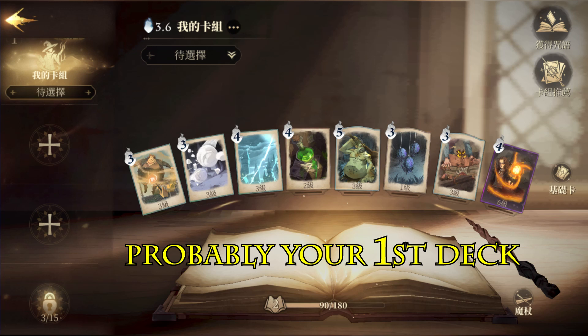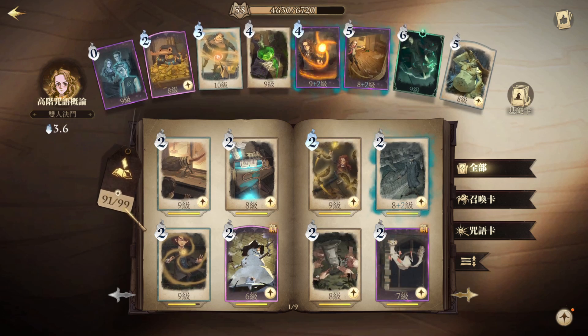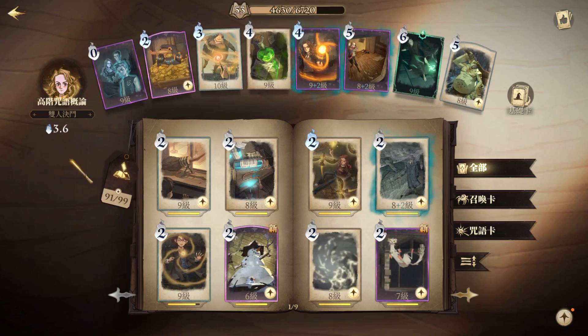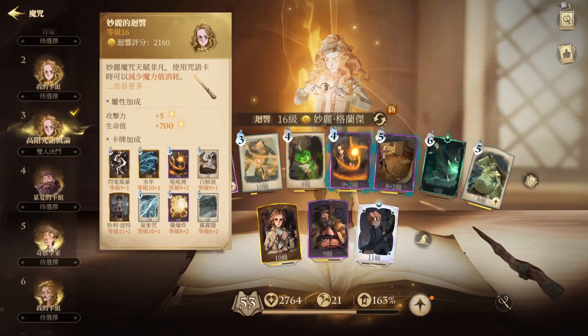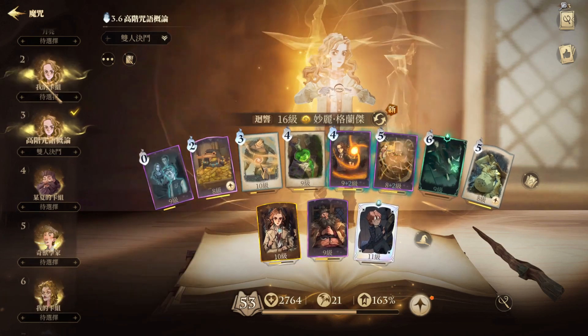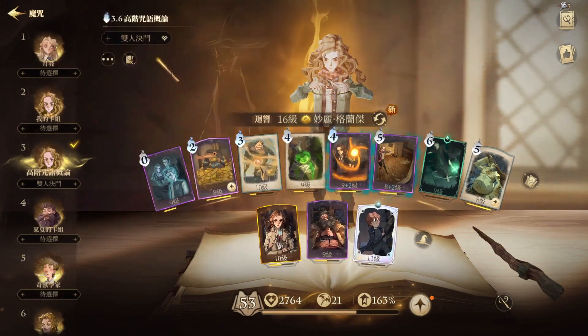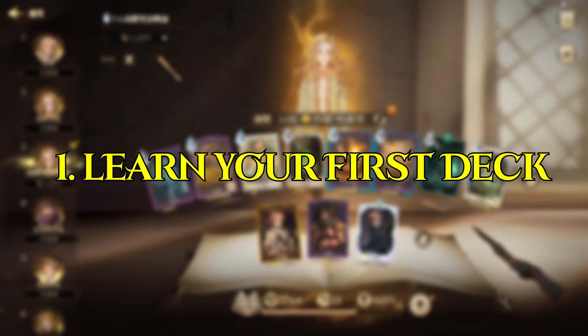However, it can be overwhelming - it can be a lot to think about, especially when you get close to 100 cards. I don't even have all 100 cards unlocked and it's complicated. It's difficult to decide what kind of deck you're going to do - am I going to do Hagrid, Neville, Bellatrix, or whatever? My first piece of advice is to take the deck that they give you.